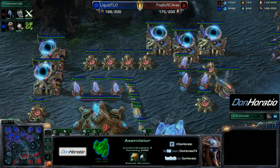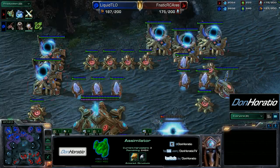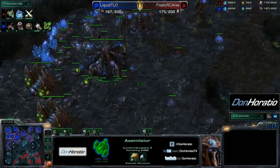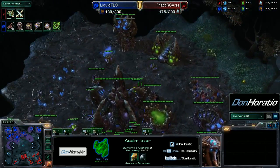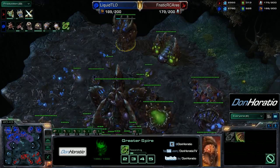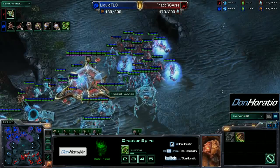Both players are now starting to build up their banks. Ares is not macroing up as well as he could — he's way behind in unit supply, getting more units out but still not quite maxed. TLO drops down two more spires — does he not already have a greater spire? I'm not sure where the greater spire is. There's no reason to make two spires if you already have a greater spire.